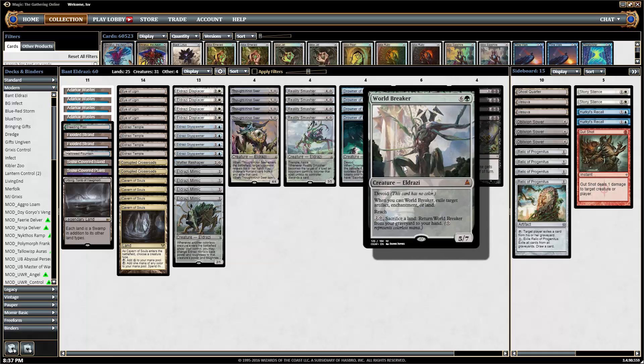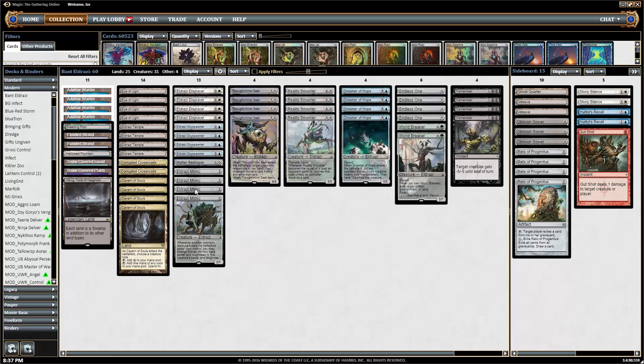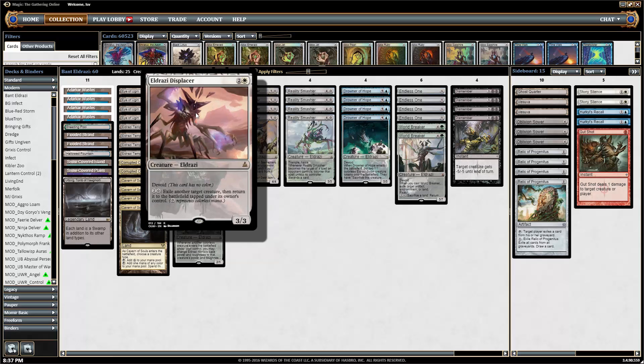There's also two copies of Worldbreaker. I like Worldbreaker because a lot of the cards people are leaning on to beat Eldrazi — Worship and Ensnaring Bridge — get broken by this. In the mirror it's also very relevant because it helps you win the Eye of Ugin fights. The last card, and the most unique card here, is Eldrazi Displacer.